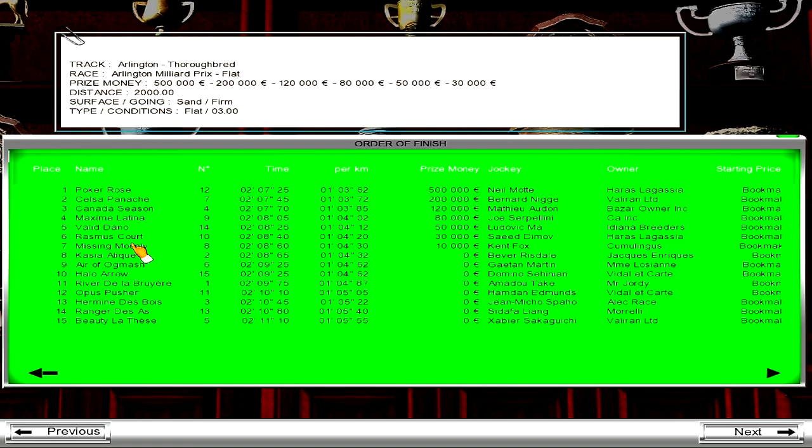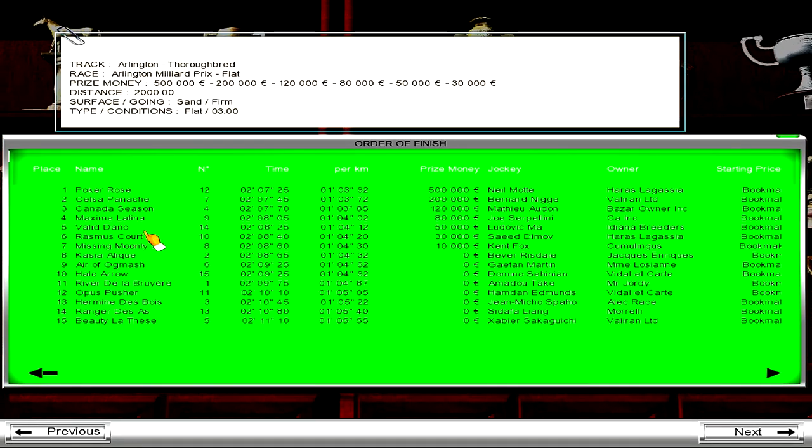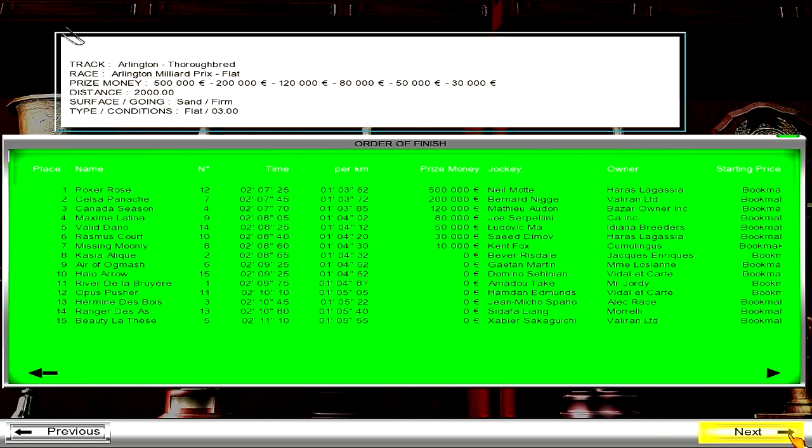Rasmus finished sixth — boo. You won 30k. Validano still finished fifth and wins 50,000 for owner and trainer — the horse with like nine stamina! Amazing stuff. We didn't win any bets but that was still enjoyable to watch.